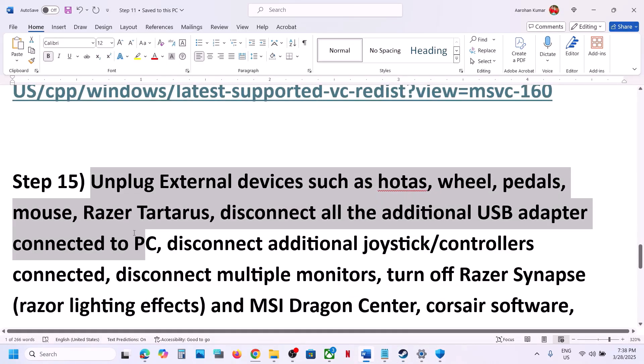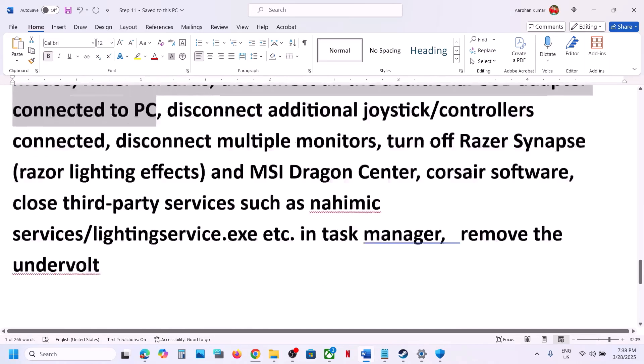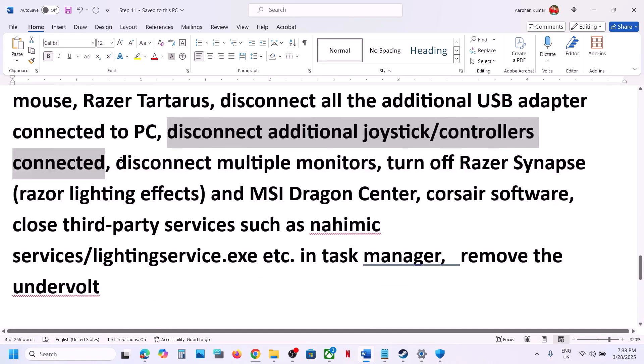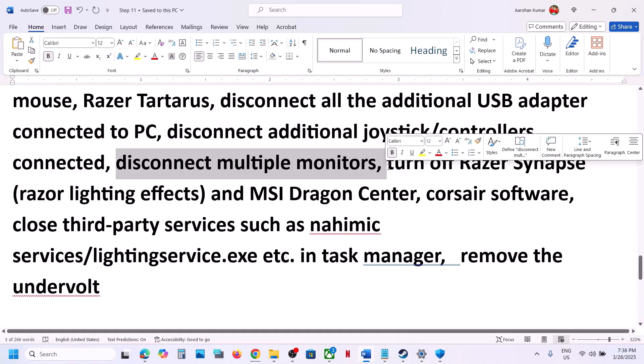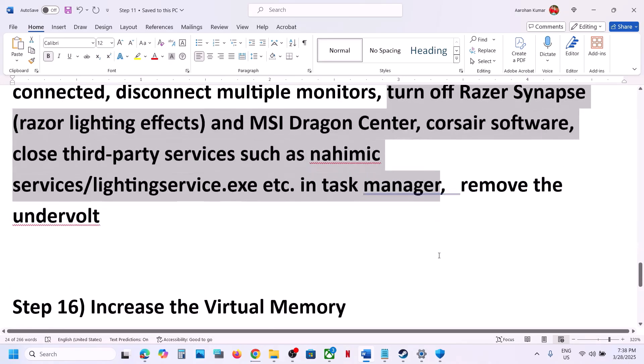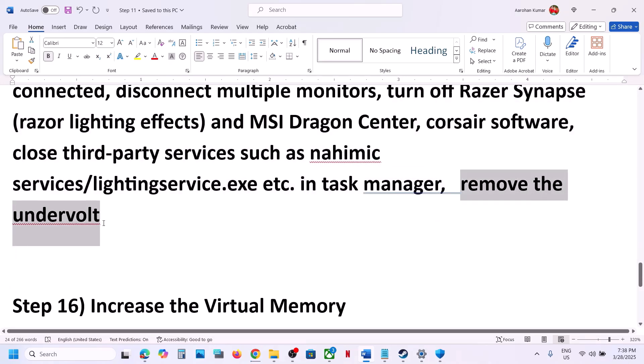Still not working? The next step is to unplug all external devices you are not using — such as a steering wheel, pedals, or any USB adapters. Disconnect any additional controllers and disconnect multiple monitors; try launching the game on a single monitor. Also close any third-party services or applications running, and remove any undervolting applied to the computer.